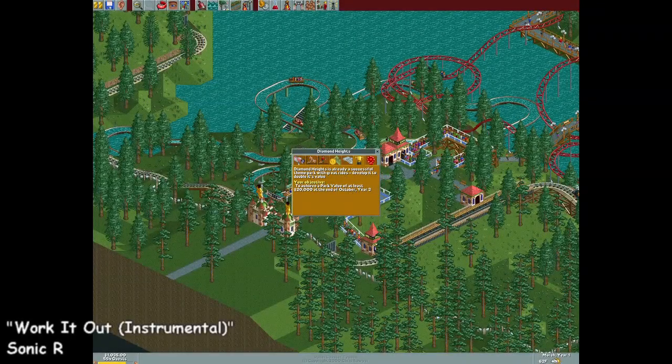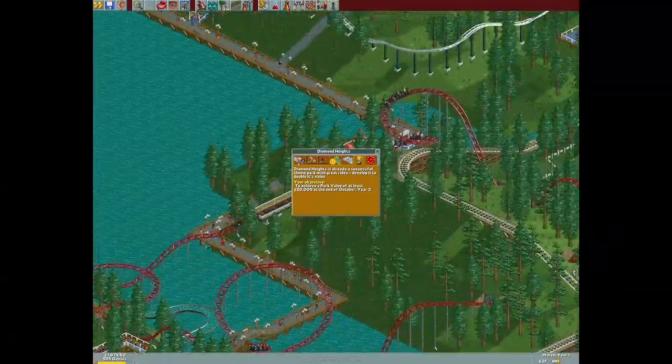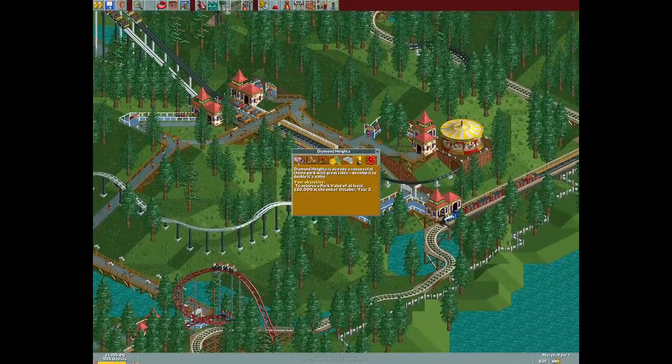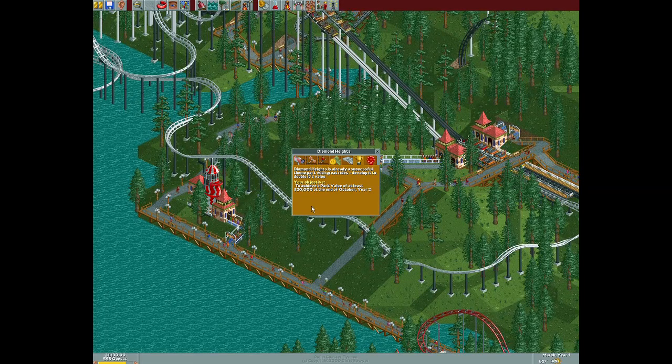Heyo people, welcome back to Let's Play Roller Coaster Tycoon. I'm WhitebladeZero and if you don't know me, I don't blame you. The last time we took care of Leafy Lake, scenario number 3, and in this episode we're tackling scenario number 4, Diamond Heights.